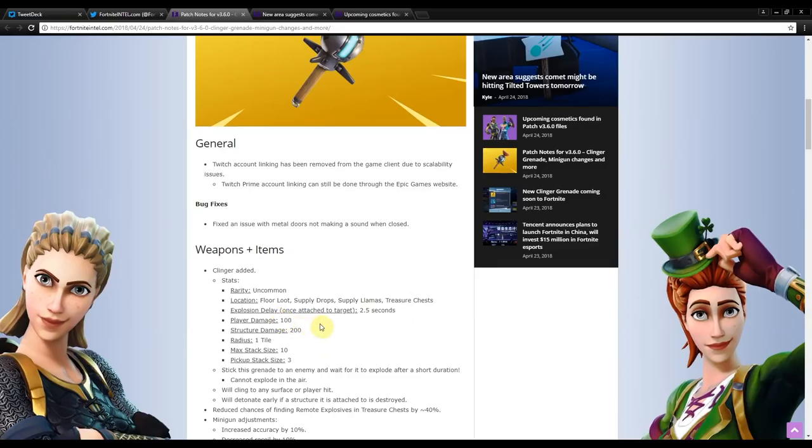Player damage is 100 — if you don't have shield, this is going to kill you. If you only have 75 health, this will kill you instantly. Structure damage is 200, radius is one tile — basically the size of one floor board square. Max stacks allow you to hold 10 in your inventory, and when you pick it up you get three at a time, much like normal grenades but it's sticky.